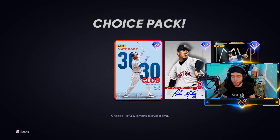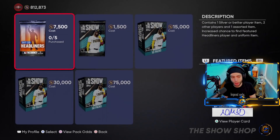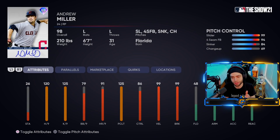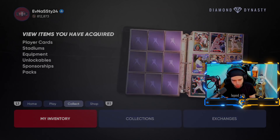Matt Kemp is the clear-cut pick, but enjoy the cards — if you want to take Pedro or Georgie, do it, have fun. From a competitive standpoint, Matt Kemp is the pick. Other content drops to keep in mind: the best card dropped today in my opinion is the 98 Signature Series Andrew Miller — very insane card. Great control for his primary two pitches, the break is insane especially on that sinker. Definitely the must-have card from this update.